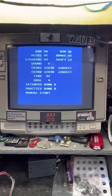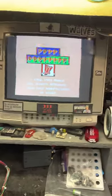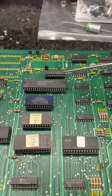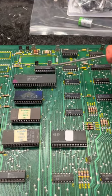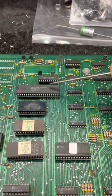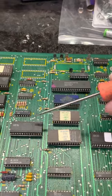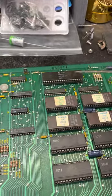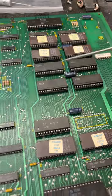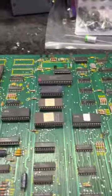Alright, here's your Pole Position 2 board. This one had quite a few things going on. First, a wooden boot — that's pretty typical of these. The pick was bad. And then it had a bunch of bad sockets: there, there, there, there, there, there, there — and there. I want to say one of these four was also bad, maybe not.